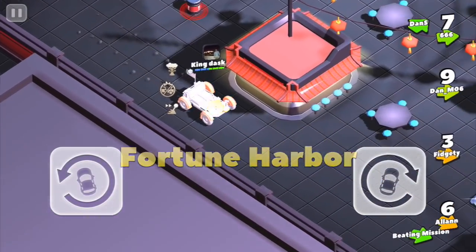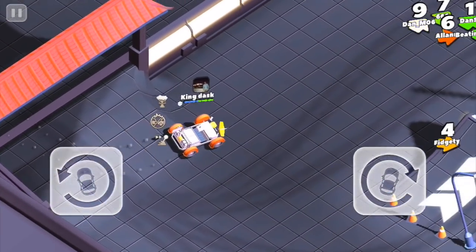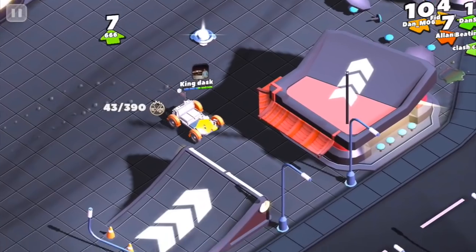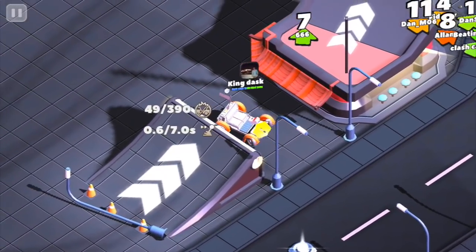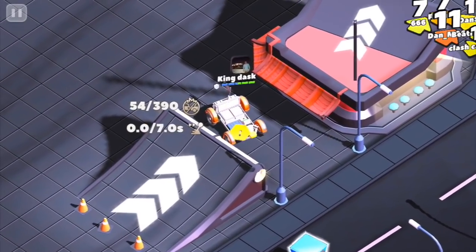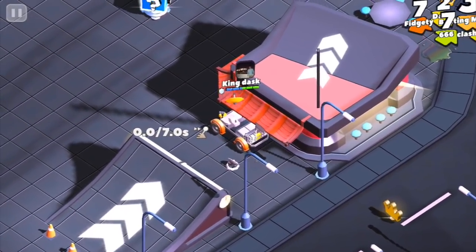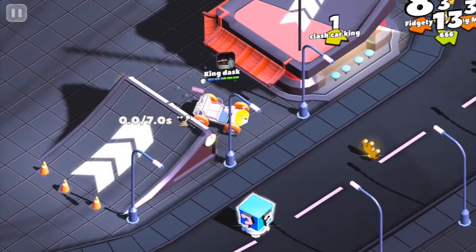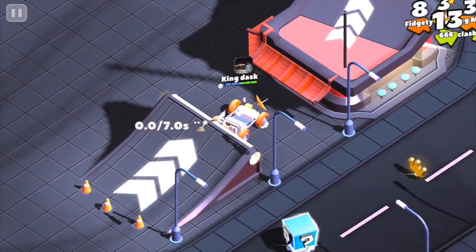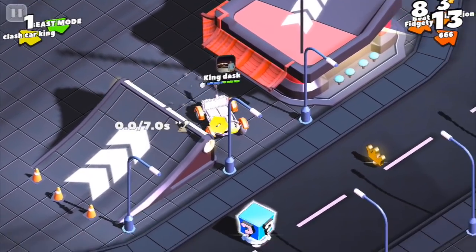The third map is fortune harbor. Drive down and it's in between those two rampy areas. Stay in this area, reverse back and forth, try to stay in the same spot, and the satellite dish will appear. On this example you couldn't really see the red square because my car was facing the opposite way, but the satellite dish does appear right there — that's how you get it on the fortune harbor map.